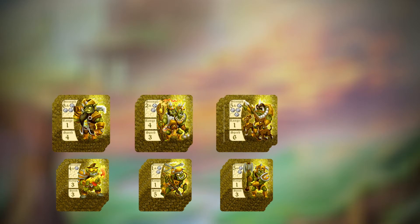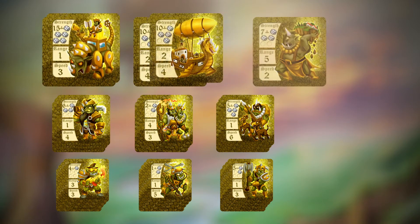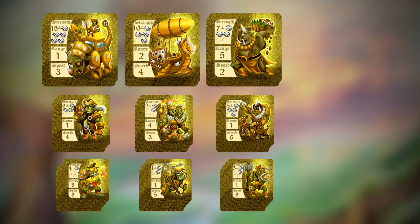Now each player gets all their pieces of their team to place in front of them. It would be best to organize your pieces like this: four wood units in three groups in a row, three iron units in three groups in a row, and two gold units in three groups in a row.